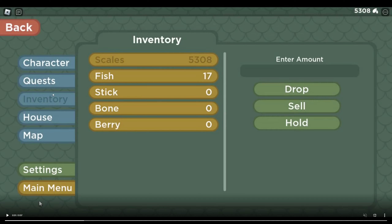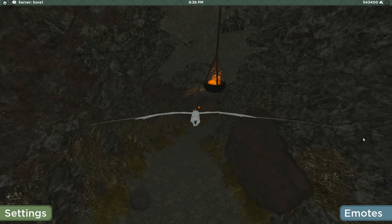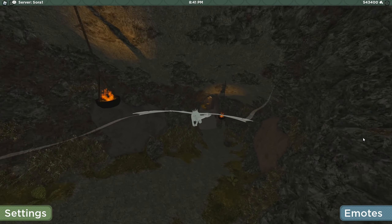In the inventory area we seem to have scales, fish, sticks, bones, and berries. You are also able to drop, sell, and hold them. So I'm guessing that you get your fish, stick, bone, and berry and then actually sell them for scales, instead of just getting scales automatically when you fish like what happens right now. It also seems like you can donate stuff to other people with the drop function. Overall it seems like this is adding a whole different part of the game for actually getting scales.